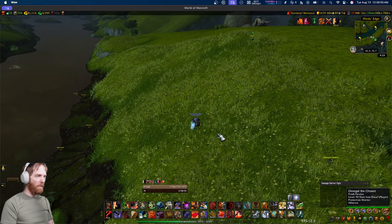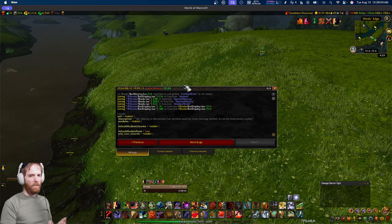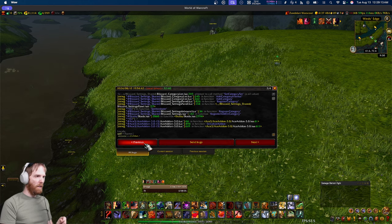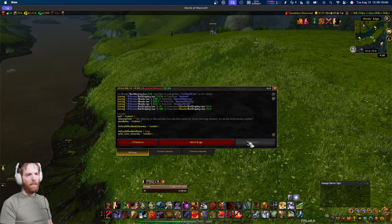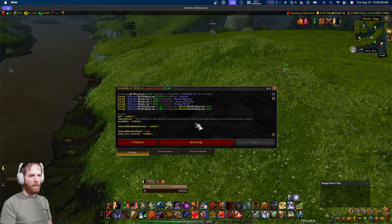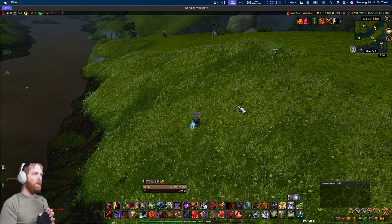Number two is BugSack and BugGrabber. I've talked about them in previous videos. This add-on collects errors for you so they're not intrusive. If something is broken in the game you do want to know about it, but you don't want it to be annoying. This collects errors in a non-intrusive way so you can look at the error later instead of in the middle of a fight when it's popping up on your screen.